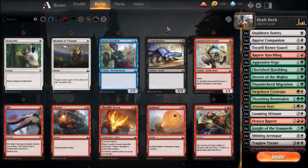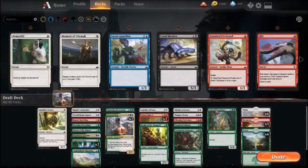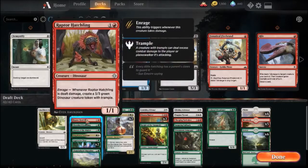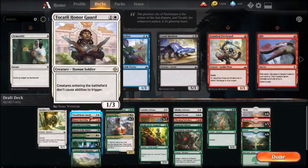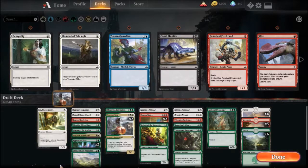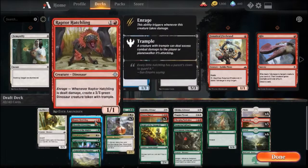It's an Ixalan draft. I forget what the name of the packs are — Explorers of Ixalan, I think is the green pack, Rivals of Ixalan is the yellow pack. So I got two Explorers and one Rival to choose from. I chose to go the dinosaur route — it's been so long since I've actually played Ixalan or even tried a dinosaur standard deck.